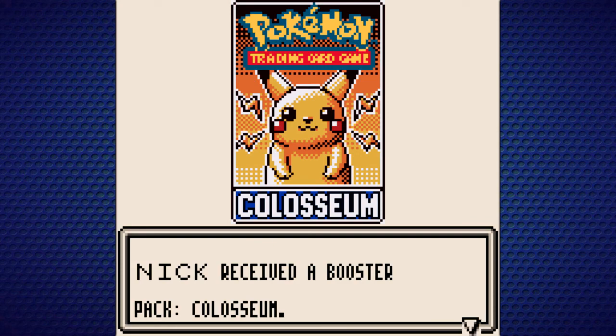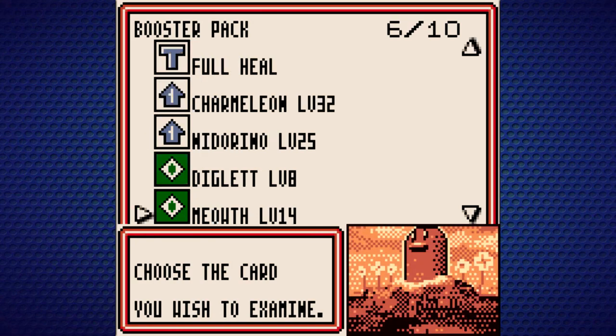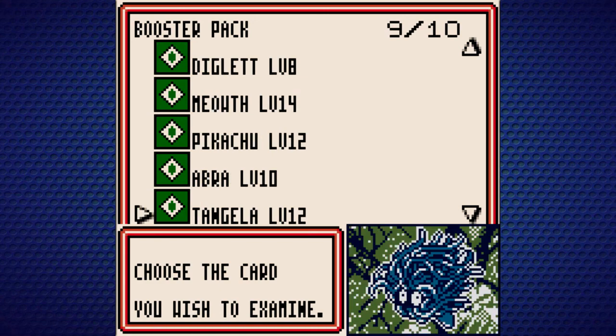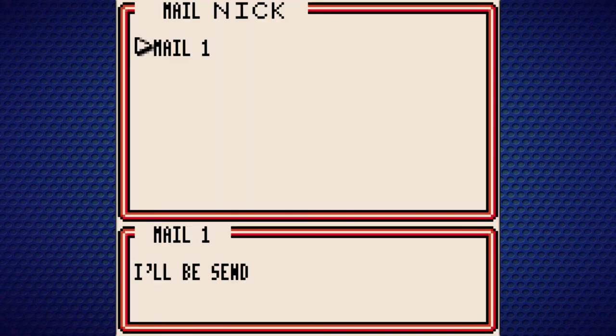We got our first Pokemon trading card game pack — Colosseum. Let's see what we got: a Gyarados, Charmeleon, Nidorino, Diglett, Meowth, Pikachu — back before Pikachu lost some weight — and Tangela. I remember loving this Gyarados card's color scheme in particular because I love blue and yellow. Some Grass Energy too.